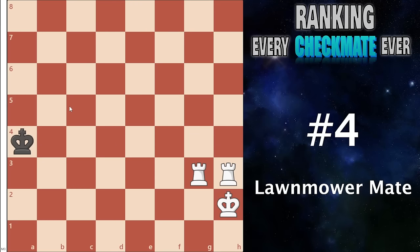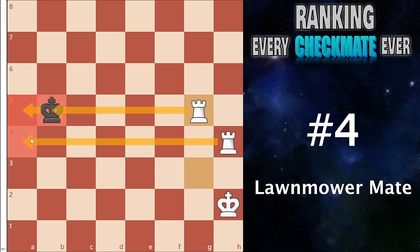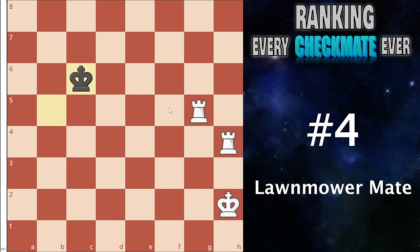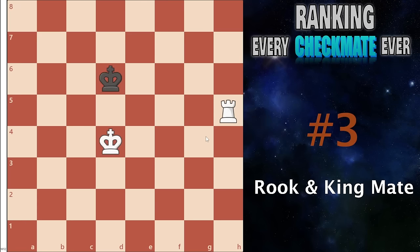Number 4 I have the lawn mower mate — I think this is one of the first checkmates I ever learned. This is when you have two rooks against an enemy king, or a rook and a queen. You go like the lawn mower — you control two files at a time, their king must drop back, and now you move the other one in. This is such a core and important checkmate pattern to know. If you don't know this you're going to lose many games. It is extremely important in the endgame and must go at number 4.